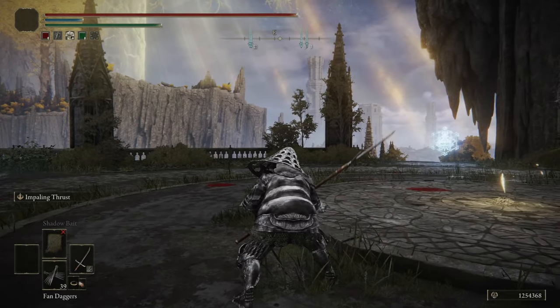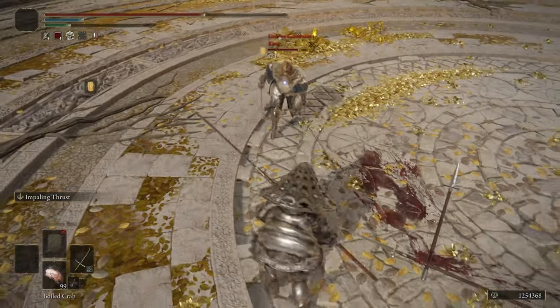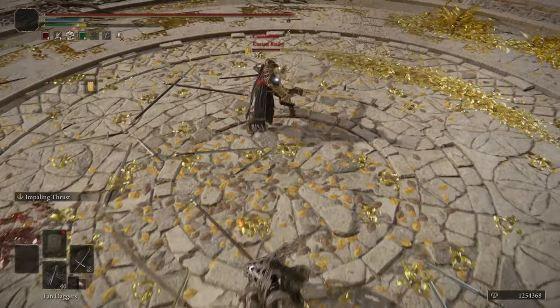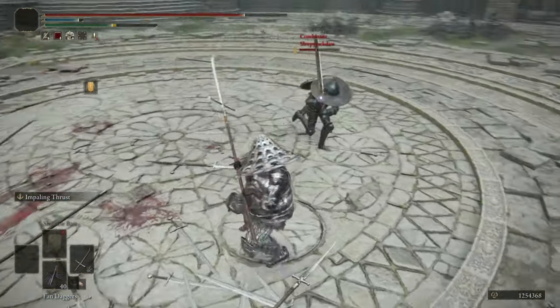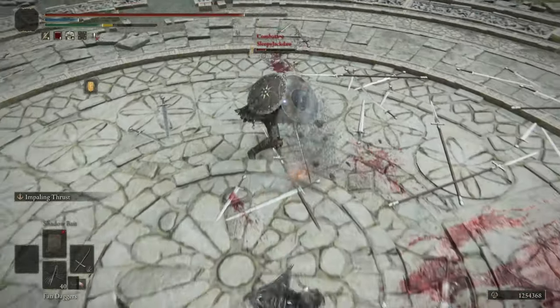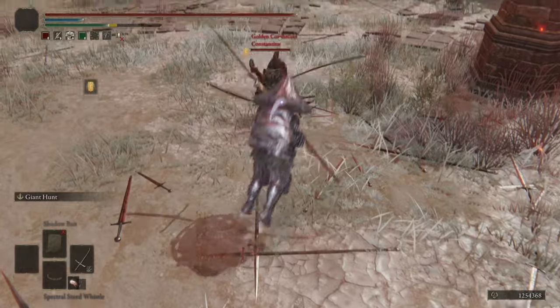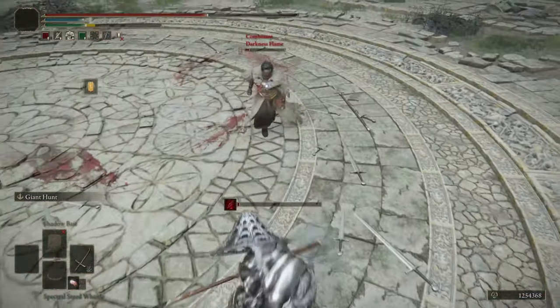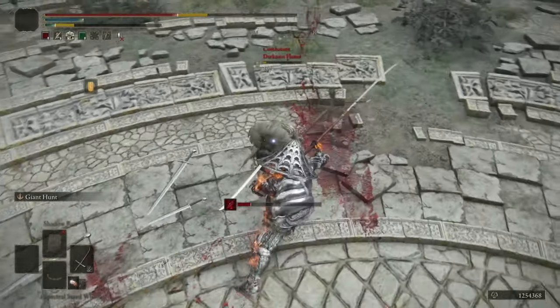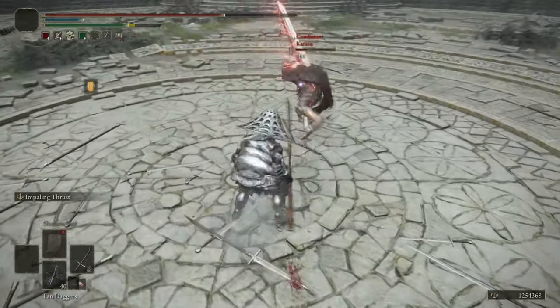There is also a generous period where you can delay R1 chains, so get in the habit of holding this in your pocket for a roll catch or surprise attack. The rest of the R1 chain is also slow, but slow enough that you can actually delay each hit to roll catch your opponent four consecutive times. The crouch R1 is probably the worst move in the toolkit — it's pretty slow and has lousy range, so just hang onto it for a mixup.